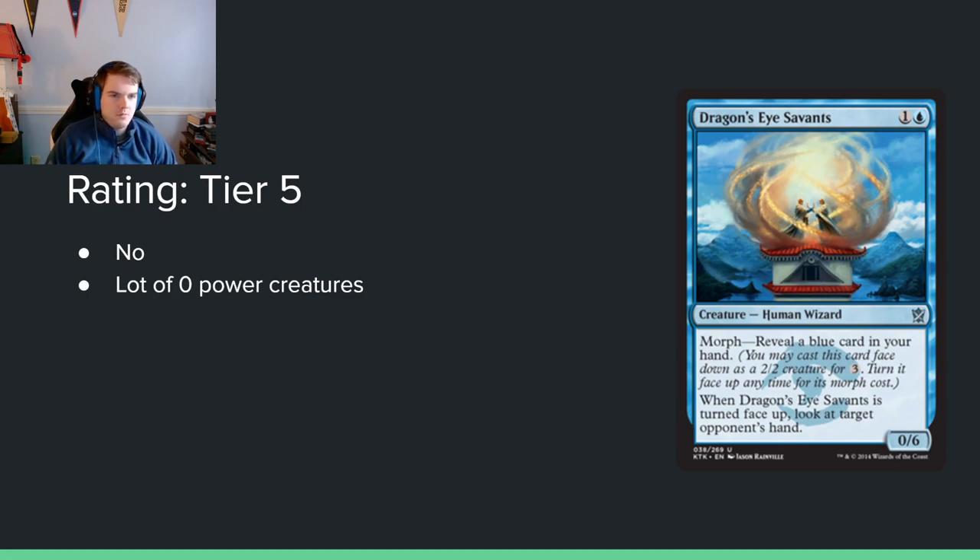Dragon's Eye Servants — 1 and a blue for a 0/6. It doesn't have Defender, and it has Morph — reveal a blue card in your hand. When turned face-up, look at target opponent's hand. Honestly, you can just make this a 3-mana 2/2 and be happy with that, but it's a 0/6. You're playing a 2-mana 0/6? I guess it blocks forever, but this card just looks awful. It just looks so bad.